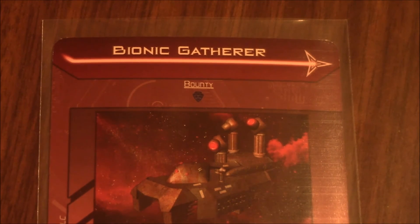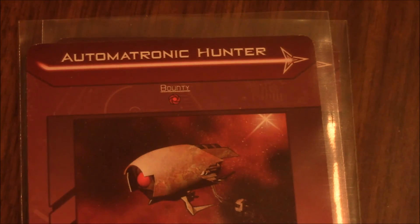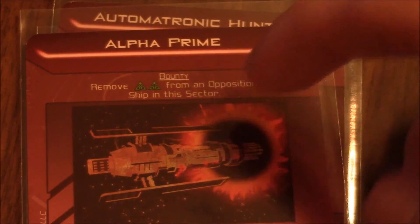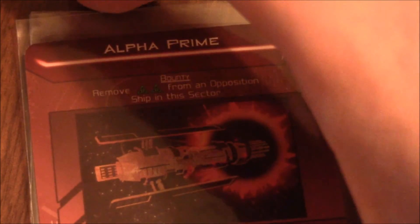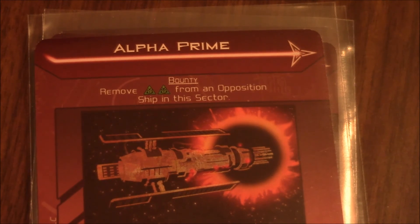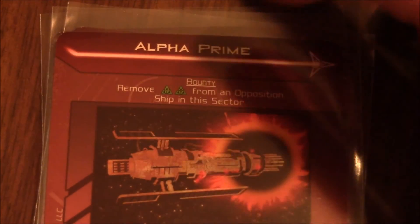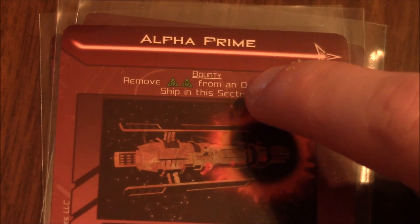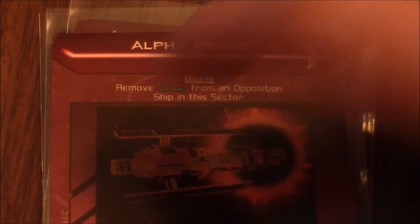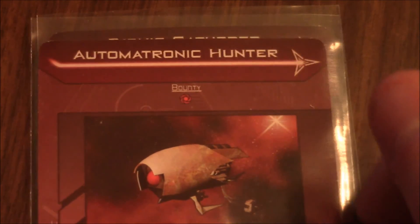Keep in mind that you can have multiple types of bounties — defensive energy, weapon energy, and some more special ones. Such as the Alpha Prime, whose bounty is to remove 2 energy from an opposition ship in this sector — 2 energy total, removed first from defensive energy and then from weapon energy. It's a good idea to resolve your combats in the order that benefits you the most. If you could take down the Alpha Prime and in doing so remove 2 shields from another ship, allowing you to scrap that ship during the same turn, it's better to trigger the Alpha Prime's bounty first and gain that extra weapon energy rather than waiting another turn.